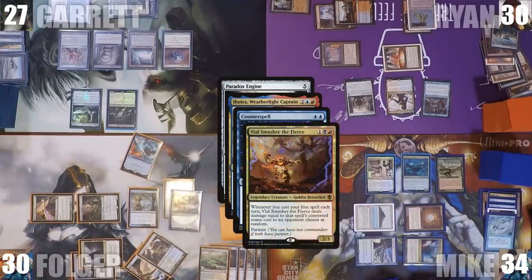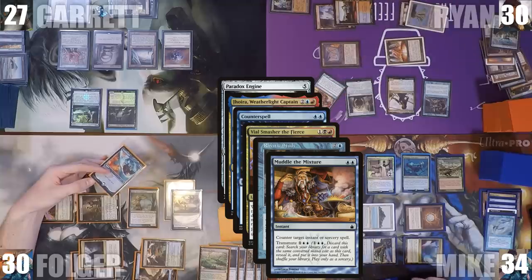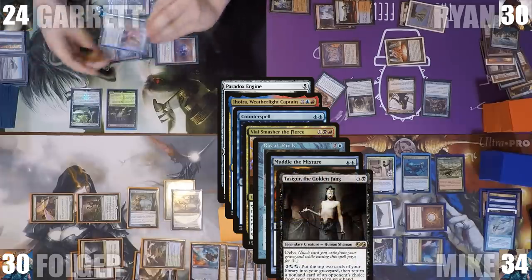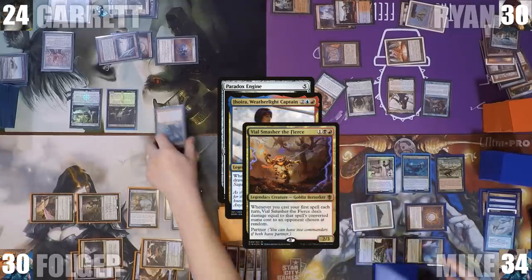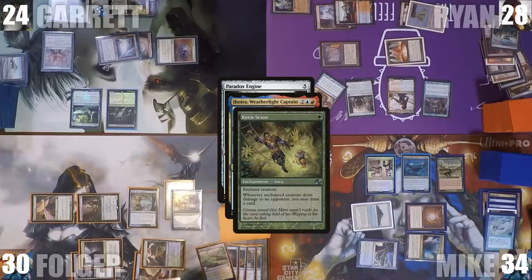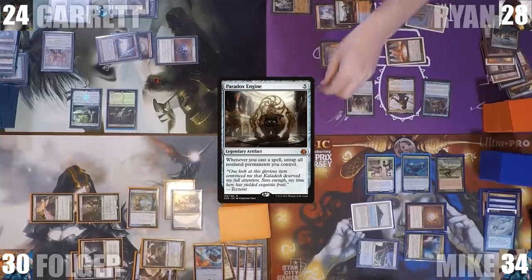Vile Smasher's trigger goes onto the stack, and Ryan responds by casting Muddle the Mixture targeting Counterspell. Garrett activates Tasigur, mills the top 2, and lets Mike choose — Mike chooses Simic Signet. Muddle the Mixture counters Counterspell. Vile Smasher resolves and hits Ryan for 2. Keen Sense triggers and Folger draws a card. Ryan draws a card through Jhoira, and the Paradox Engine resolves.